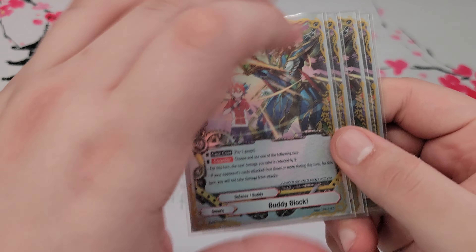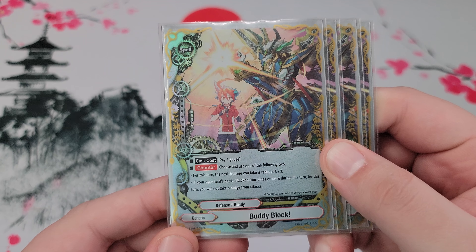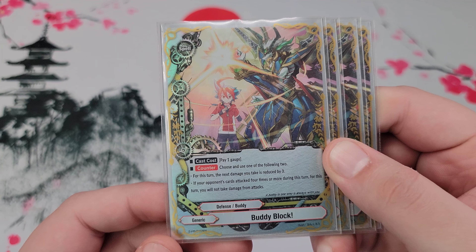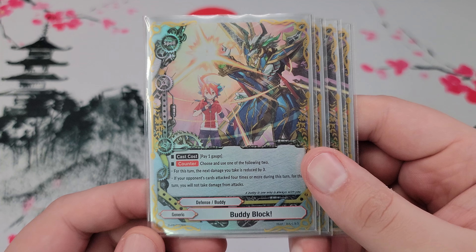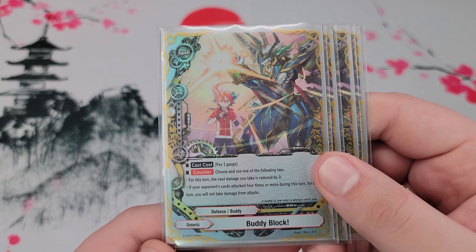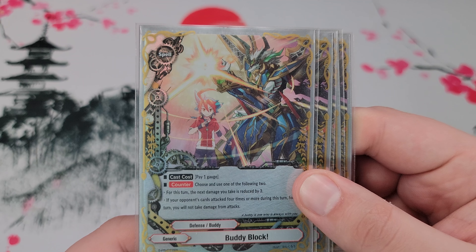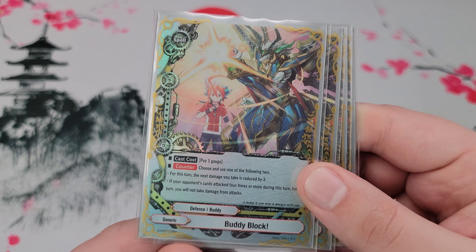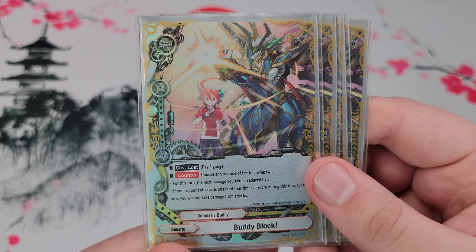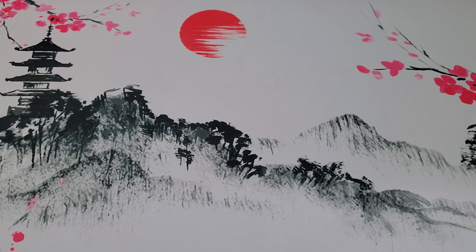For the sideboard, I run four copies of Buddy Block — mainly for the latter effect: if your opponent has attacked four times or more during the turn, you can't take any more damage from attacks. Some decks can be insane, like Leviathan — they can attack a good five-plus times in a turn, sometimes way more. So you can just slap this on the deck and you'd be fine. The only thing you might take out is the Zante Tetsus, but they do count as a Japanese Blade, so you'd potentially be gimping yourself on different Japanese Blades needed in the drop.